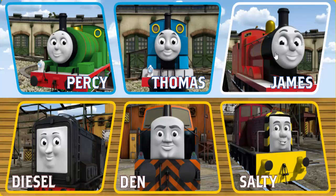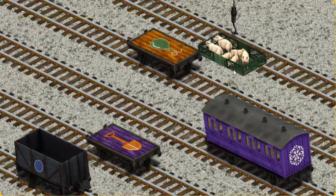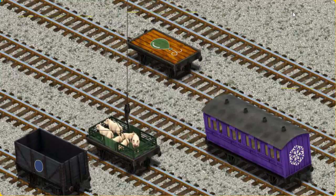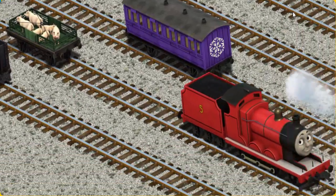It's a busy day at Brendam Docks. Thomas and his friends have many deliveries to make. James must deliver the pigs to Farmer Trotter's farm. Show Cranky where the pigs are. There you go. Let's lift and load. Now the cargo must be loaded. Show Cranky where the purple flatbed with the picture of a shovel is. There you go.